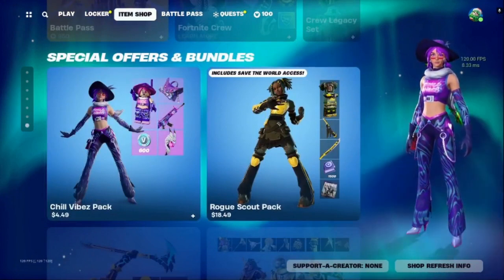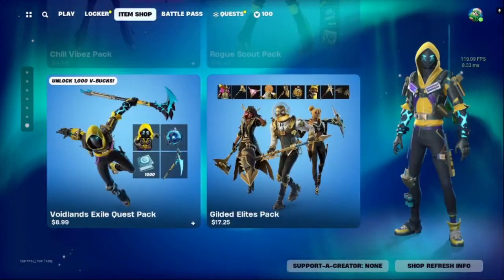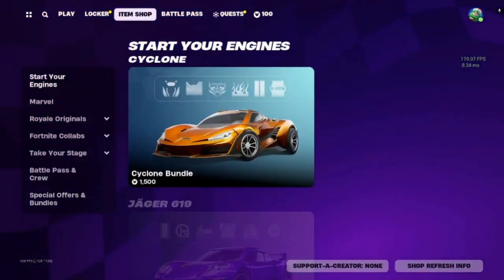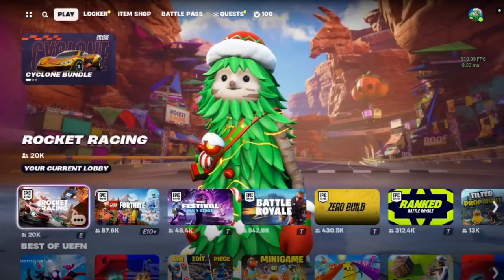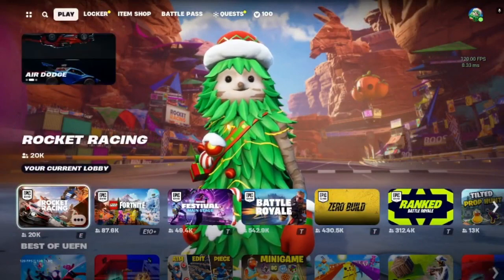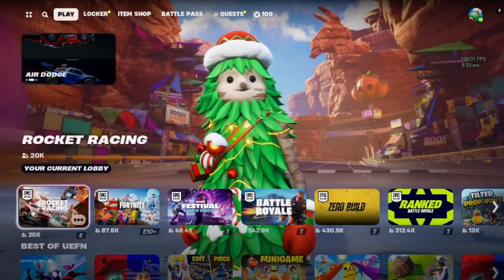Chill Vibes Pack, Rogue Scout Pack, Void Land, Exile Quest Pack, and Gilded Elites Pack. I believe that includes everything in today's episode of the Daily Craft, so hopefully this helped you guys out. Like and subscribe and help the channel out — take care, stay safe, and have a good one everybody.